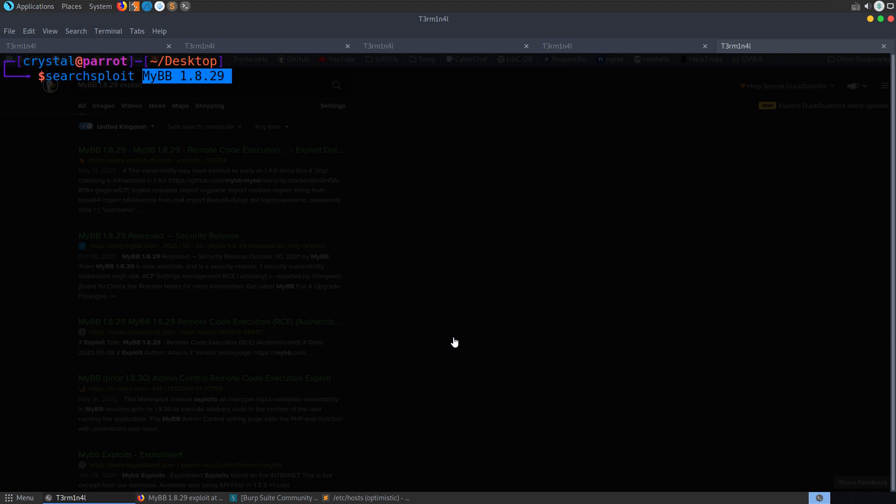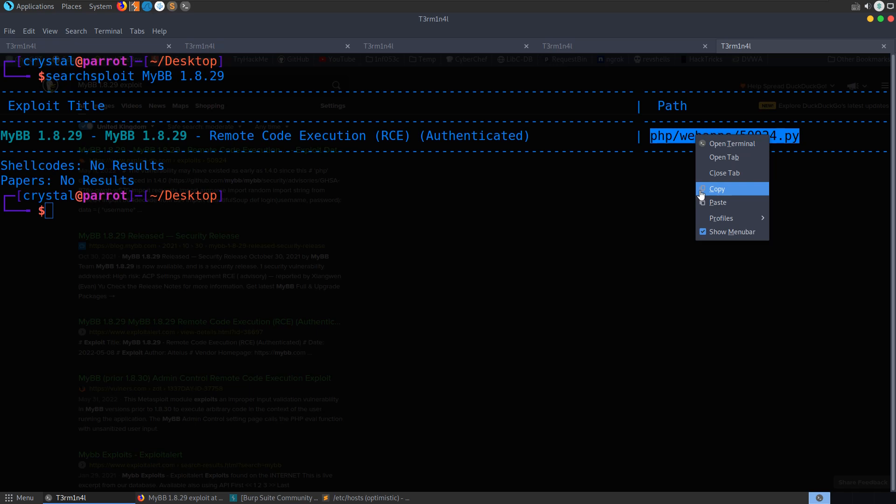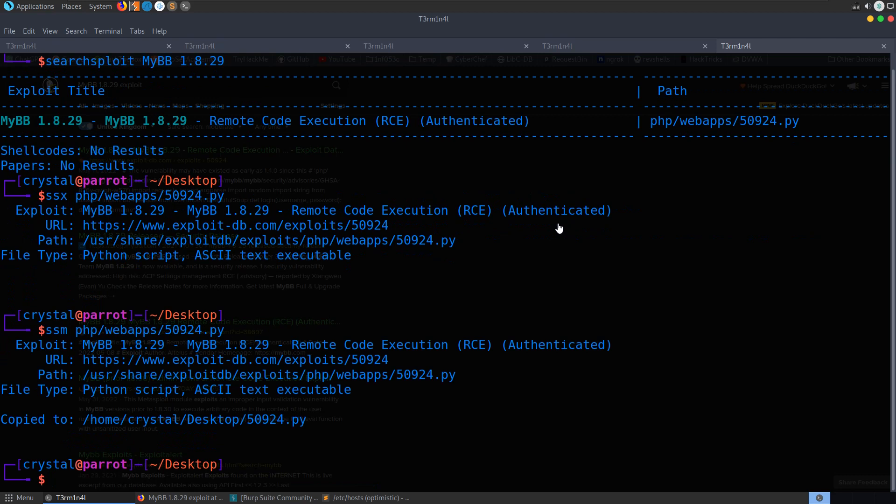Let's confirm — yes, admin/admin works and there's a warning saying the version is out of date. Let's look for exploits. I'll do 'searchsploit' — that's another alias called 'ssm'. There we go — remote code execution, authenticated — and I am authenticated. Let me take a copy of that exploit.